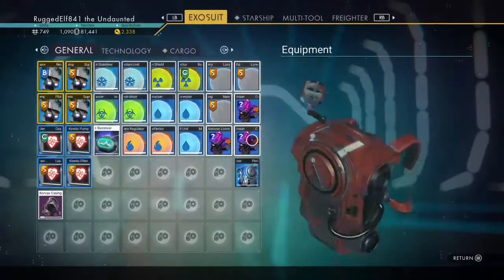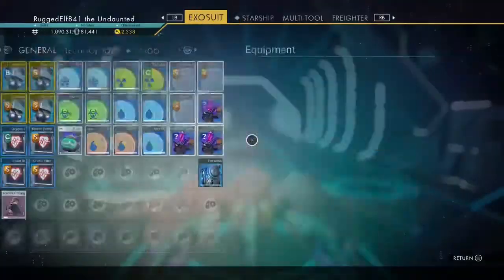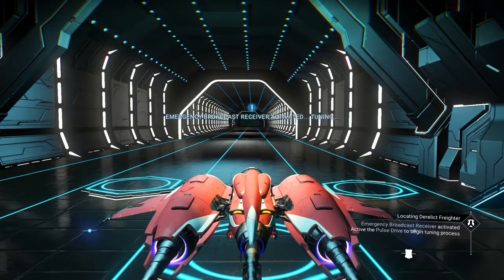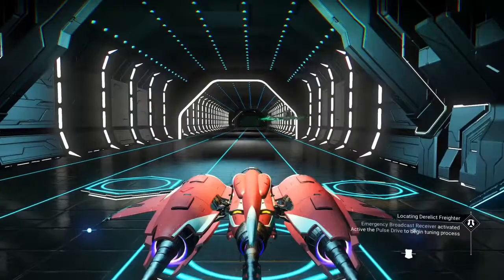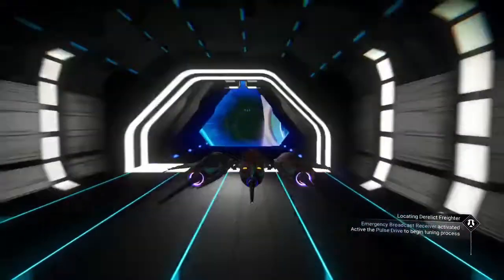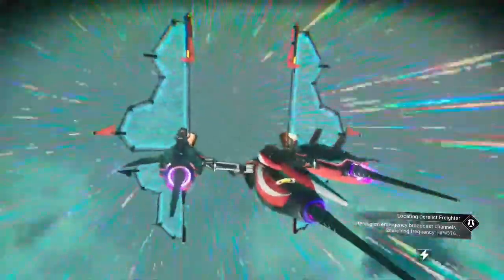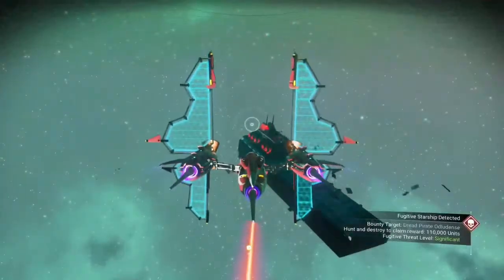I've got my restore point, my save. I hop back in and I like putting the receiver in right away so I don't forget. I reset the receiver — as soon as that disappears I drop it into the personal refiner and take off. You'll see at the bottom it's looking for the channel, it picks up the channel detected, you get out of your pulse, and there's your derelict.